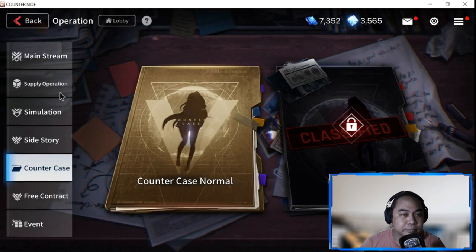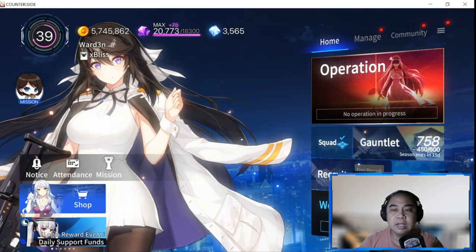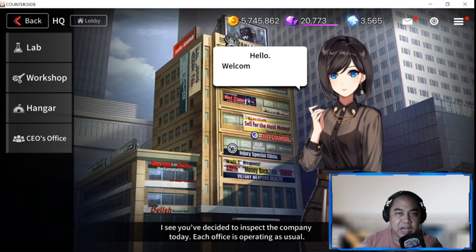Once you've finished everything aside from Mainstream, the last will be your Mainstream, if you have aeternium left. When farming Operations, it usually depends on what you need - for your ships, heroes, units, items, experience, or gold. It depends on your need.